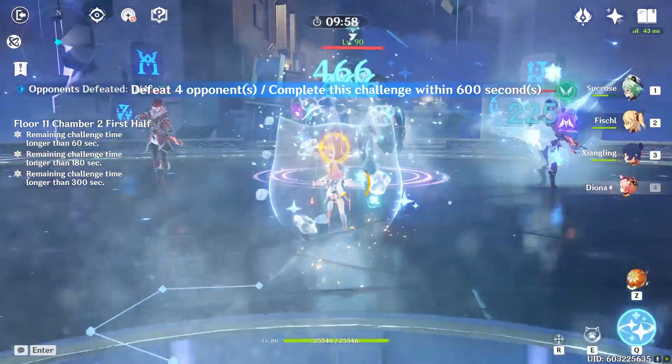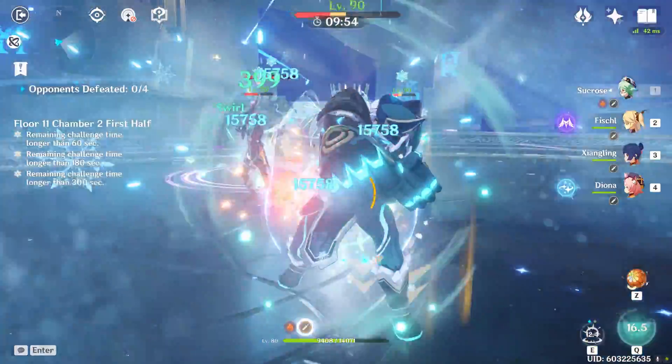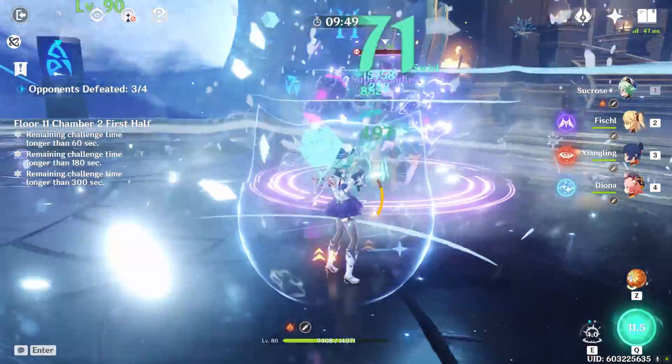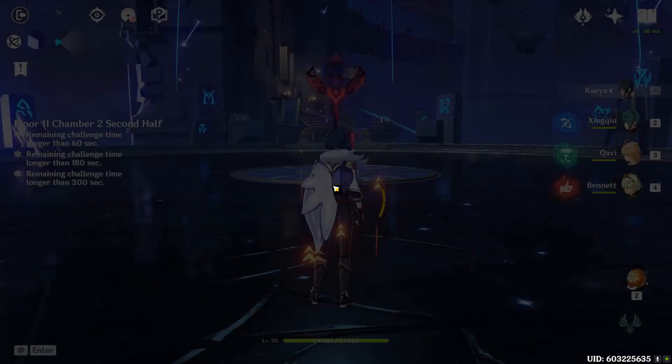Chamber two is the same thing — it's just a bunch of Fatui agents. All you really have to do is apply Cryo and then use Sucrose's burst, and you just watch them disappear.